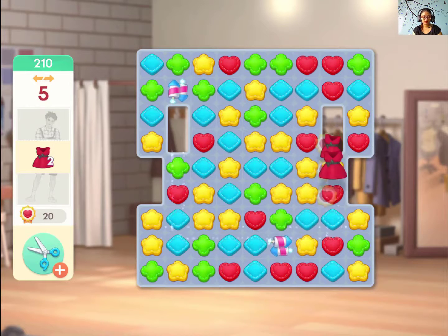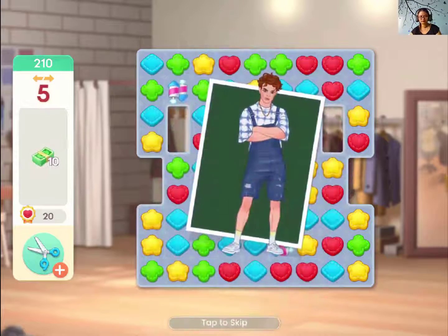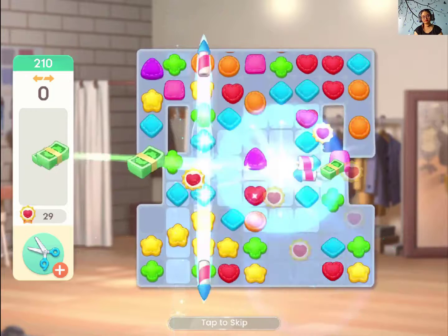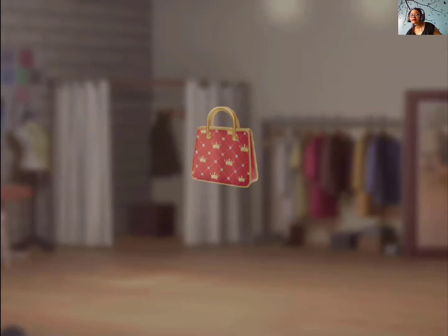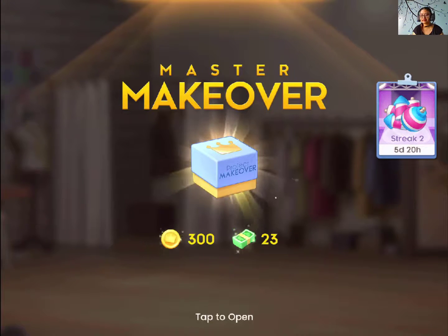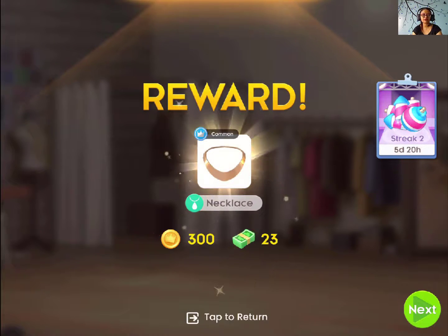And we are done! So guys, clothes are the new item. When you make a match around the clothes line, the more clothes we have around that match, the more it will move. Our target is to get more matches around the clothes. That was level 210 of Project Makeover!